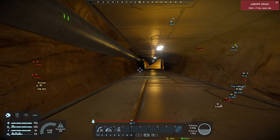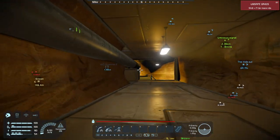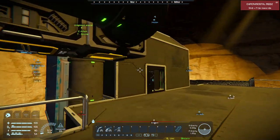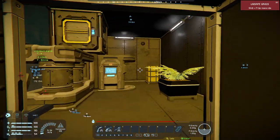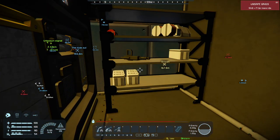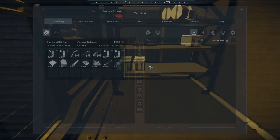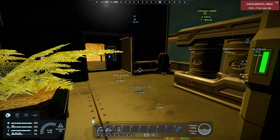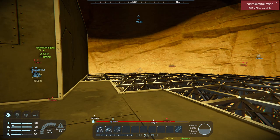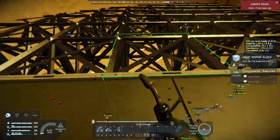Welcome back folks to Space Engineers, continuing on from where we left off. We just finished building the doctor's office, aka the medical ward. Quick little tour — got some supplies, extra supplies. Oh, we can actually put stuff on the shelf, that's pretty awesome! The next thing we're gonna build — let's get the flooring done.